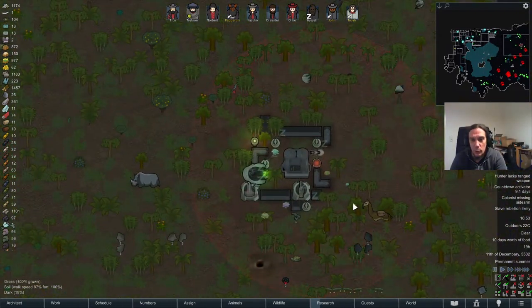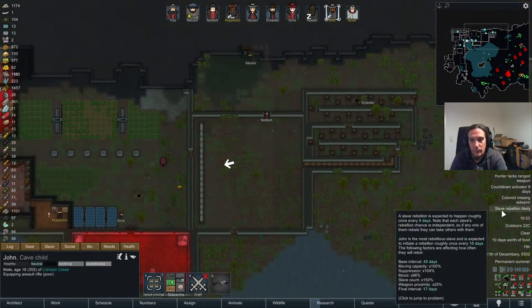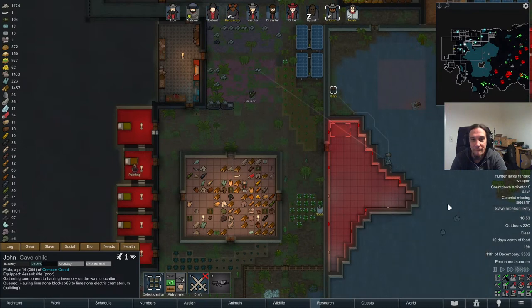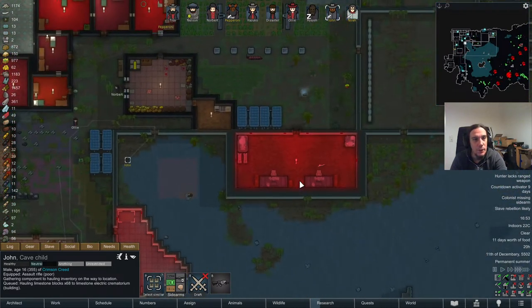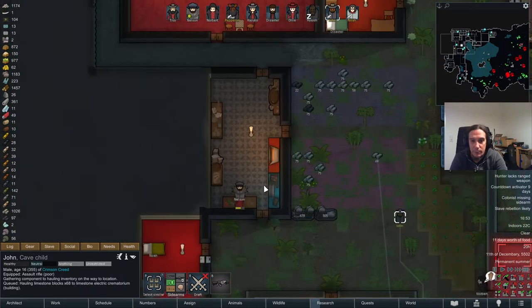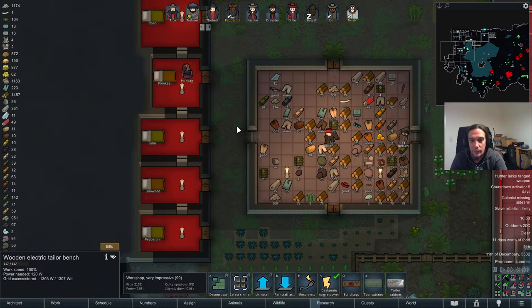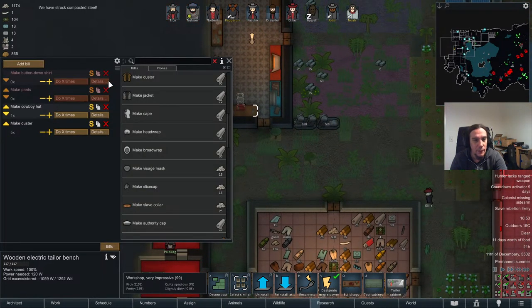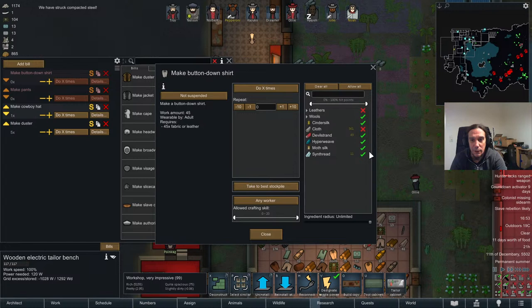Not going to go anywhere close. Slave rebellion likely — oh, be my guest, you fools! There we go. I found more compacted steel — amazing.